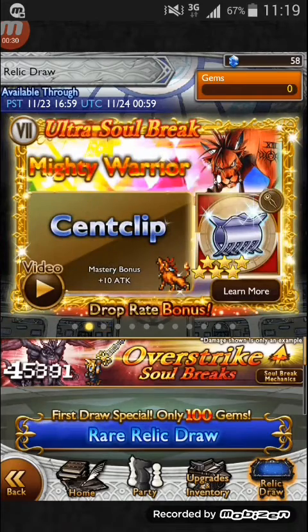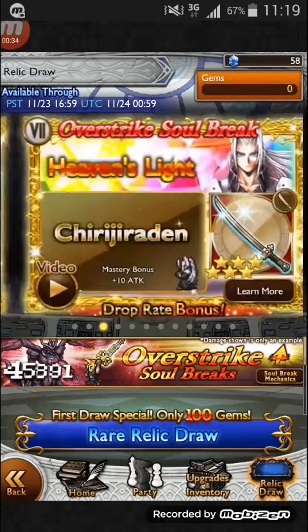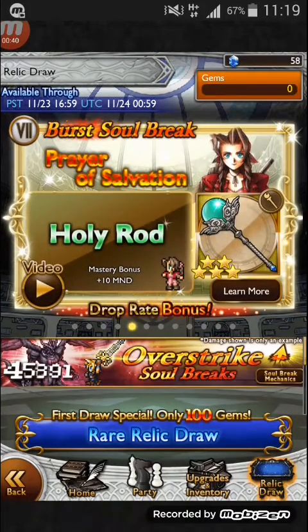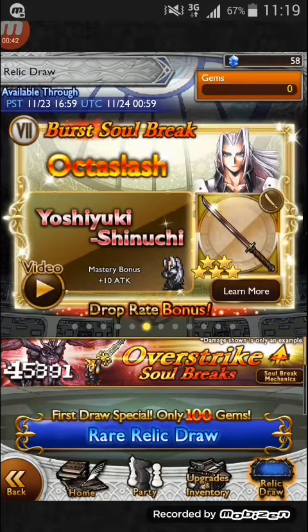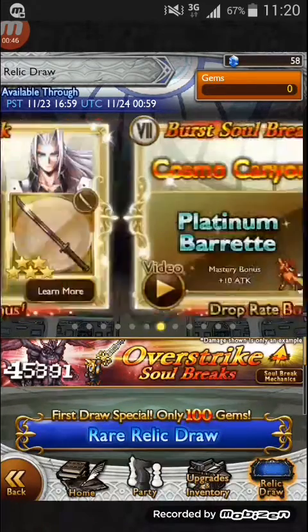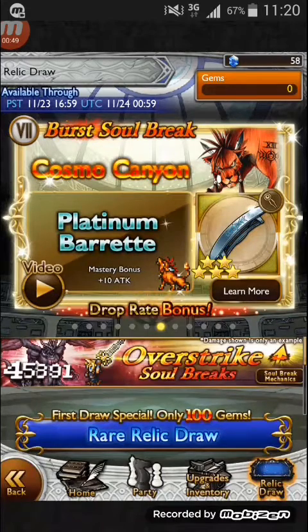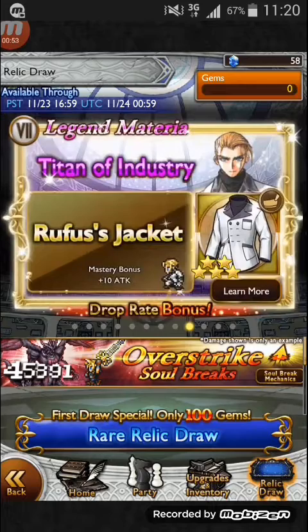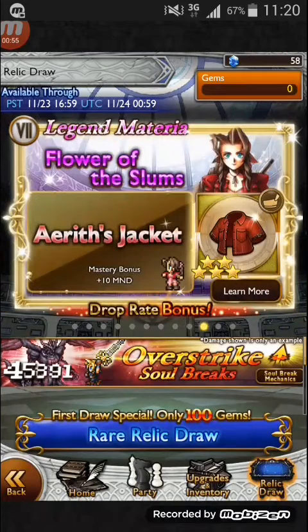There's Red 13's USB, Sephiroth's OSB, Rufus's Burst, Irith's Second Burst, and Sephiroth's Second Burst. There's also Sephiroth's Legend Materia, Rufus's Legend Materia, and Irith's Legend Materia.